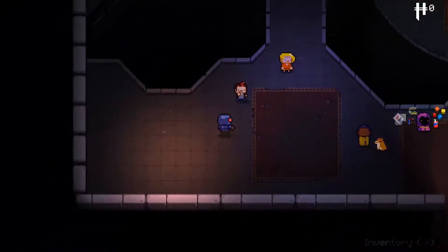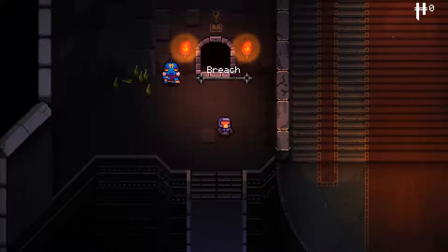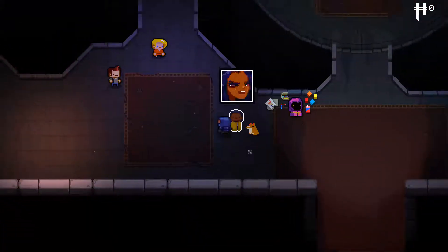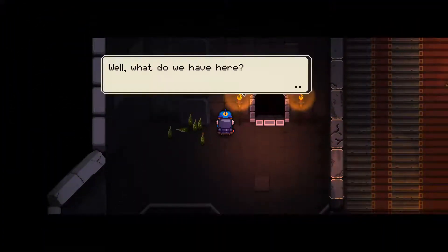Alright, so need to get used to the controls. We walk around like this, and then we can dodge roll with the B. Okay, that sounds right. Let's talk to you.